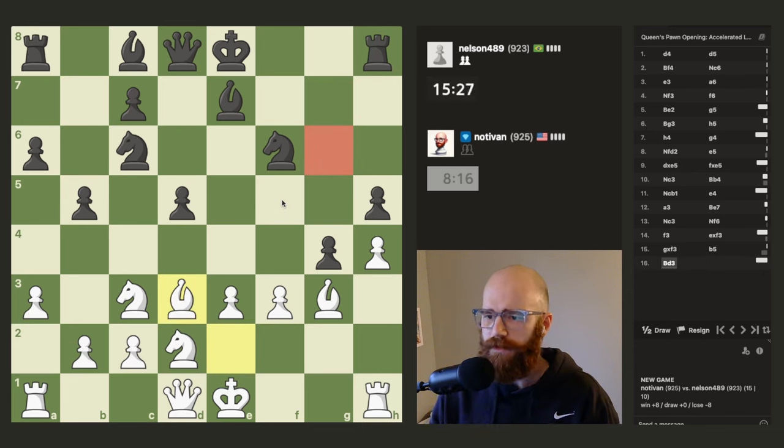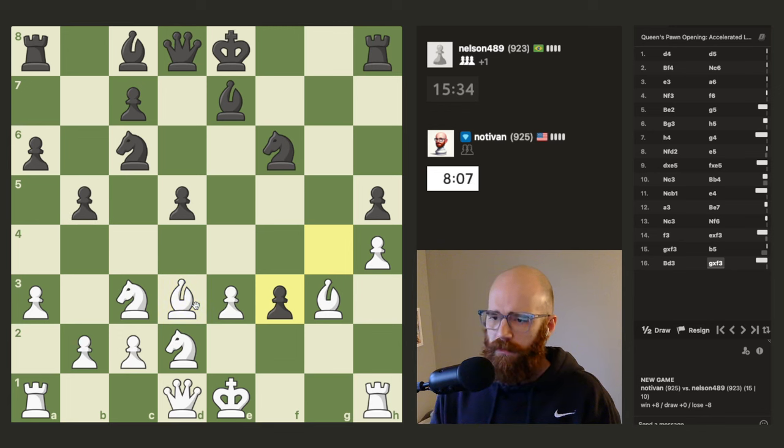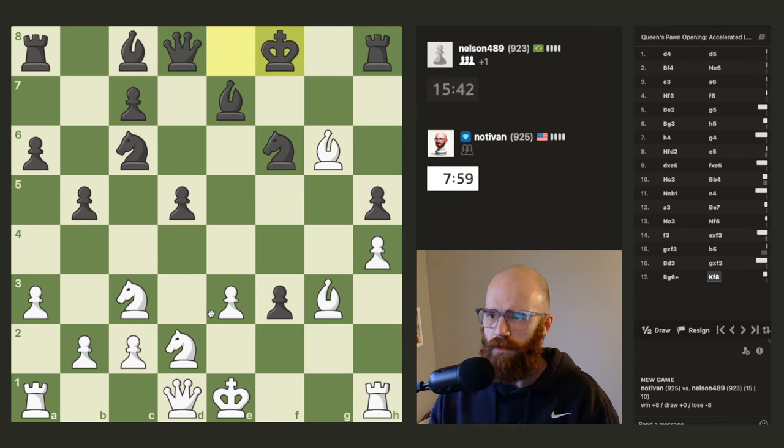I'm going to be looking for g6 here. If he takes his pawn I'll just recapture with the queen. I wonder if I go for check first. I can recapture with the knight — I think I'll just look for check first and then I'm happy about that. Now do I take with the knight or take with the queen? I'm going to take with the queen just so I can castle and connect the rooks here.